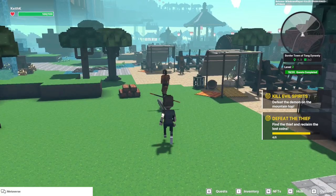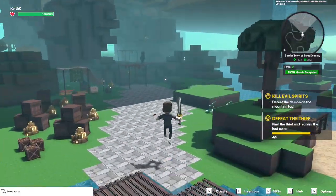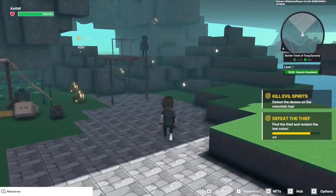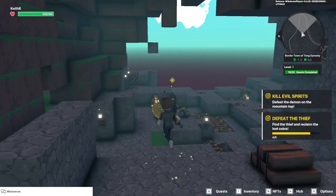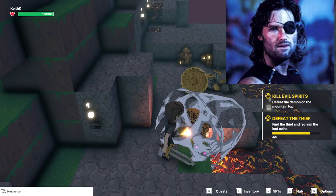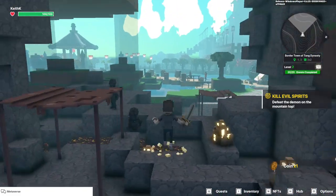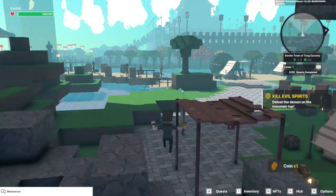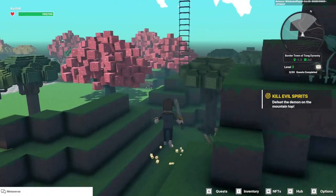Before we head up, since we're near the mining camp, let's go take care of our last thief. He's hidden away back here — looks a little bit like Kurt Russell. Okay, back to the top of the mountain.